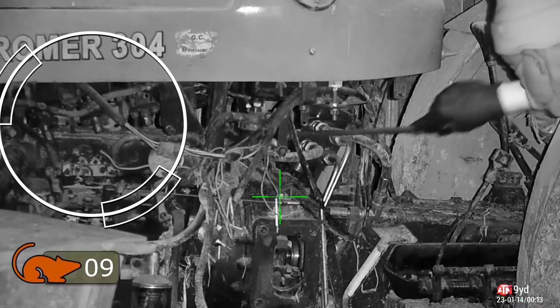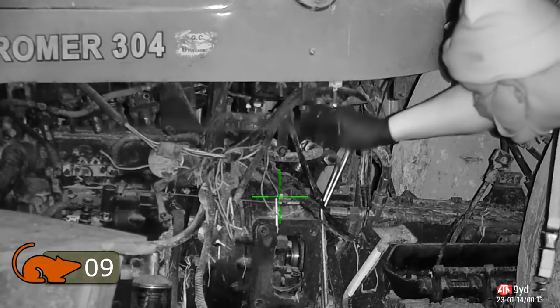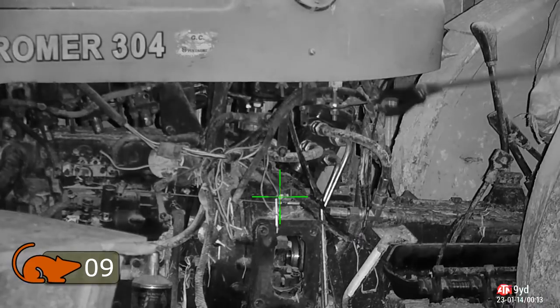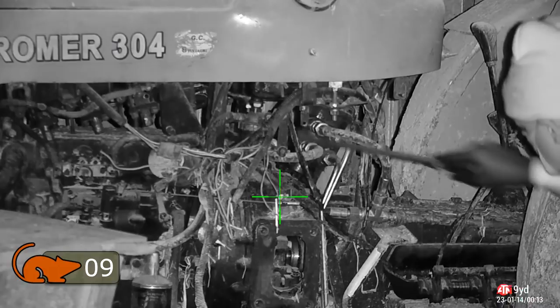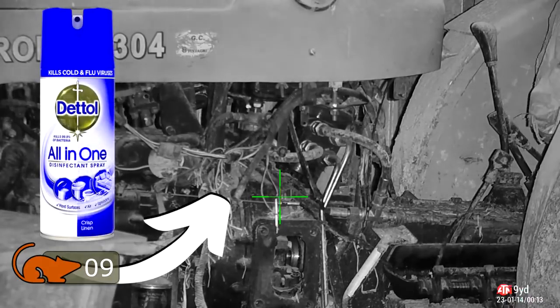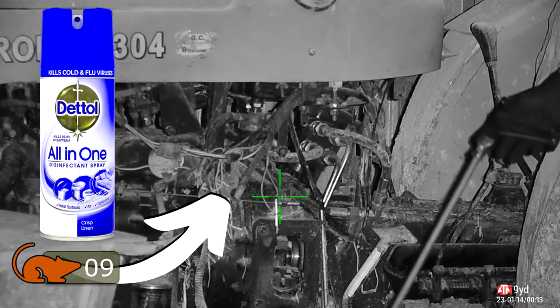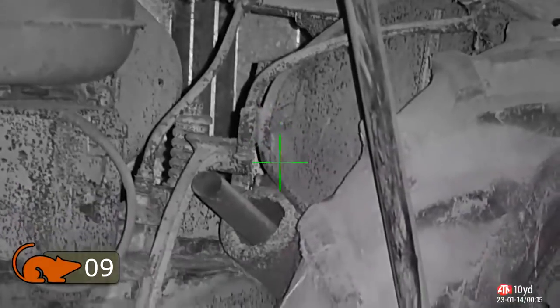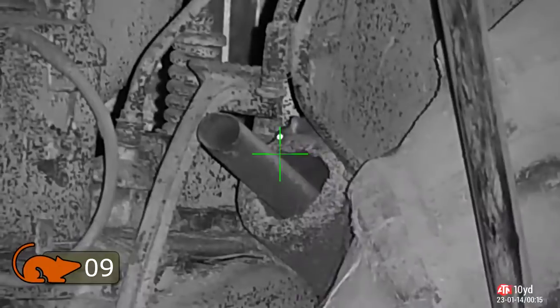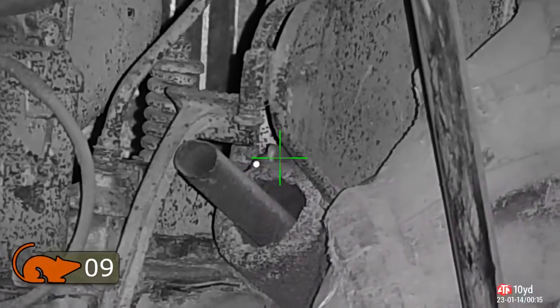It's like a little dinosaur chasing the rats. I'm rattling around but they're not actually moving out of the engine block — they're moving around inside. So I reach for my secret weapon: Dettol. I spray inside the engine block, and as they run past I spray behind them, and they shift out of there as if their backsides were on fire. One of them bolts straight across the trailer arm at the back, onto the ground, and into this old tractor here.